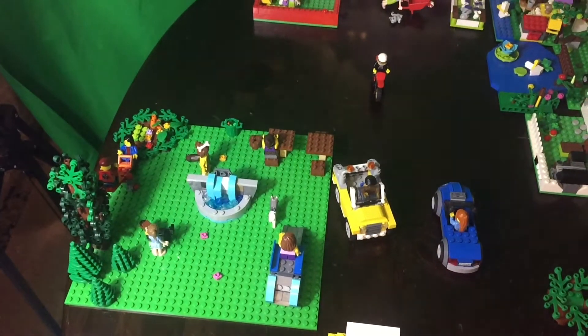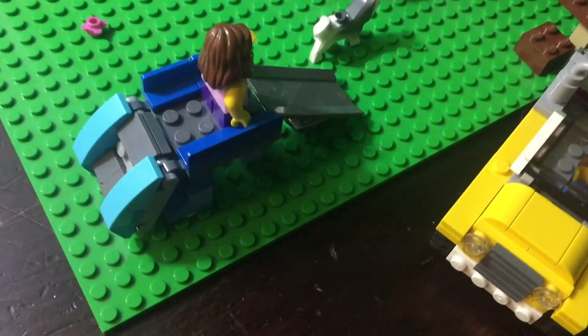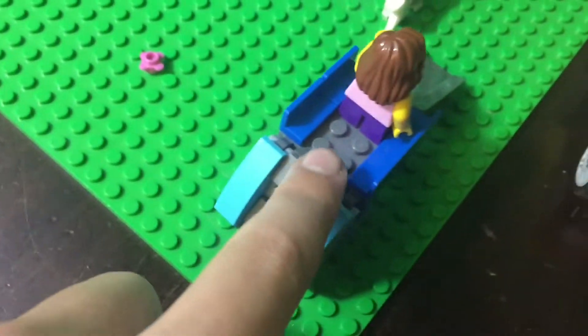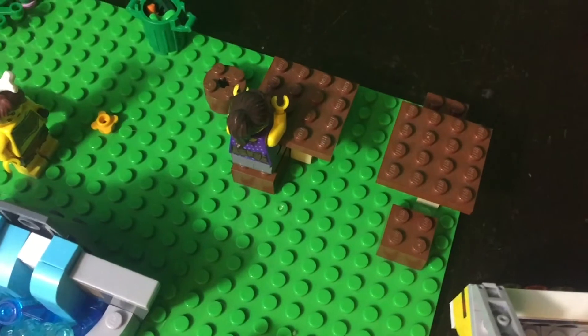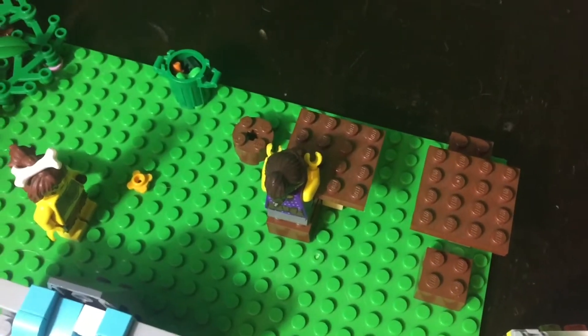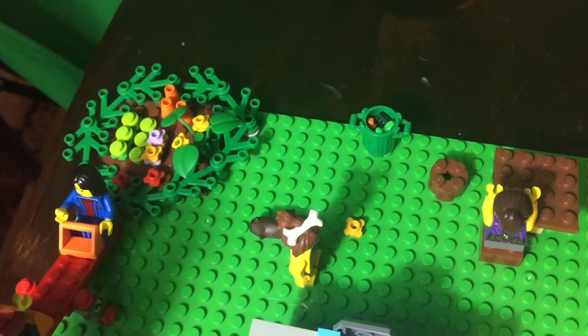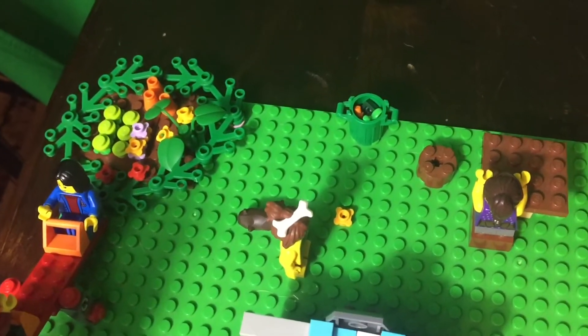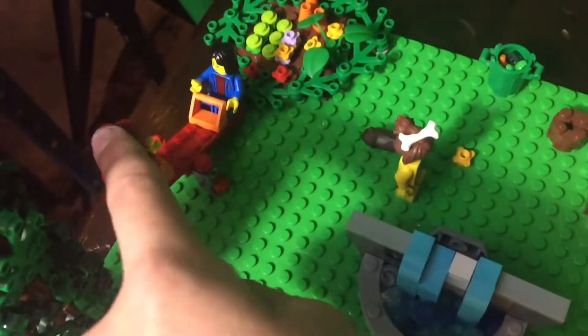In this Lego City update, we changed the park and gave it a playground. We added a slide with some steps in the back, another picnic table with more seats, and a trash can. I also made the garden look a little bit more neat. And there is also a seesaw.